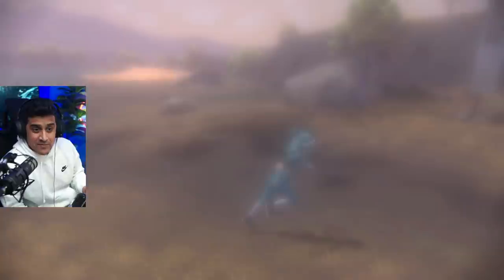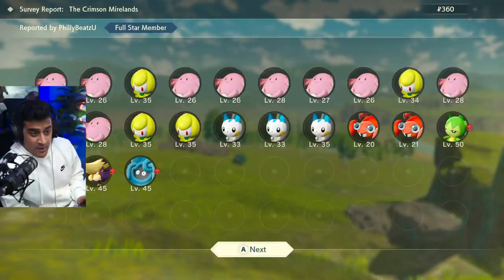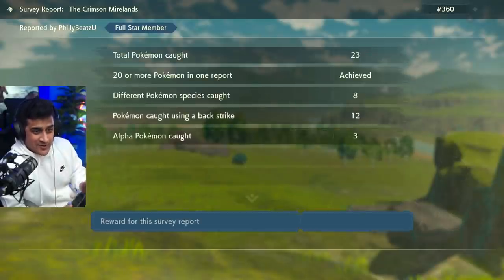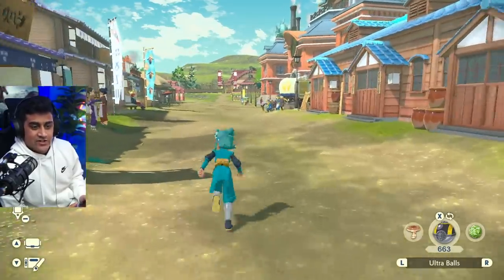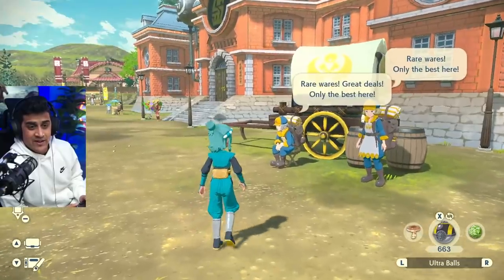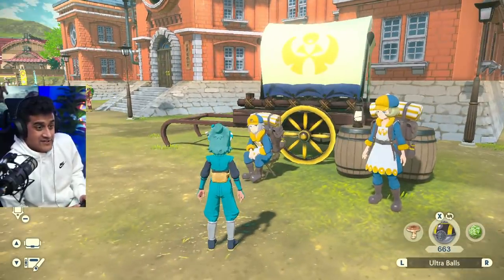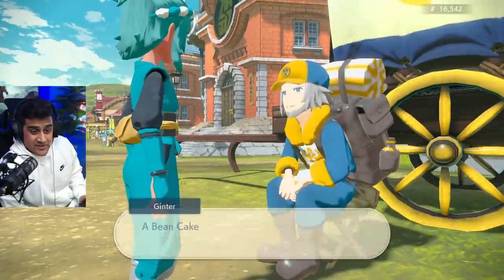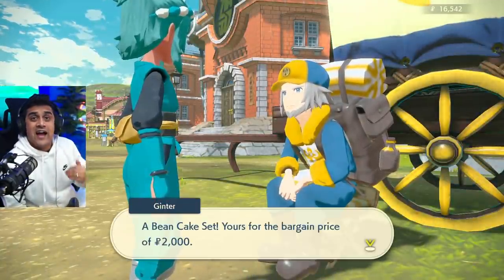I'm gonna go to the Crimson Mirelands to this Chansey Outbreak and catch all of them. I got my minimum amount of 20 Pokémon from the Crimson Mirelands — caught an extra three, just because I got distracted, but it's 20 Pokémon. Once you get back to Jubilife Village, all you have to do is walk up to Ginter, and here's how you know his items reset: he will say the words 'Rare Wares, Great Deals, go here.' And that's it — he reset. We got a new item; he's got me a Bean Cake set. So that's pretty much how you're going to reset.